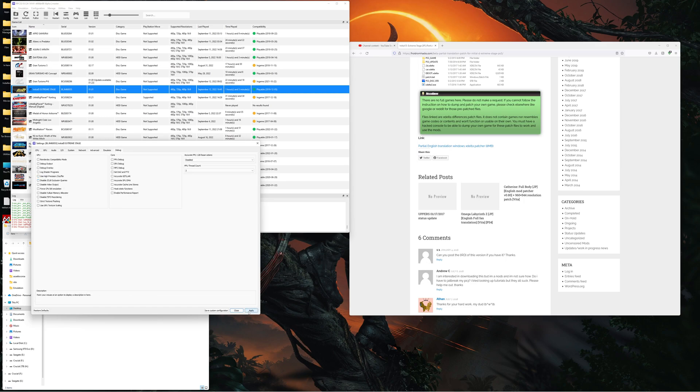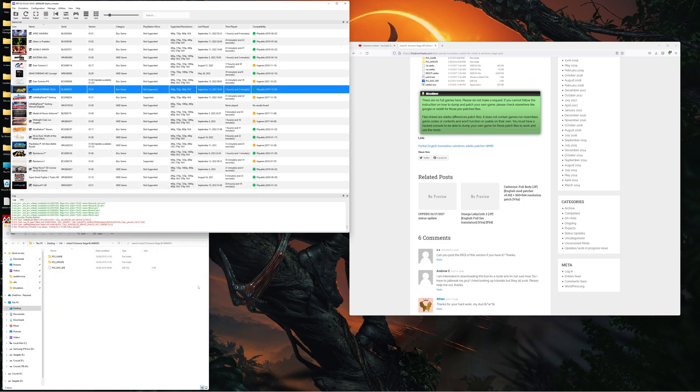Once you've set those settings, click 'Apply' and 'Save'. Then right-click the game again and choose 'Boot with Custom Configuration'. And that's it — all that's left to do is play. We're going to jump into some gameplay now.